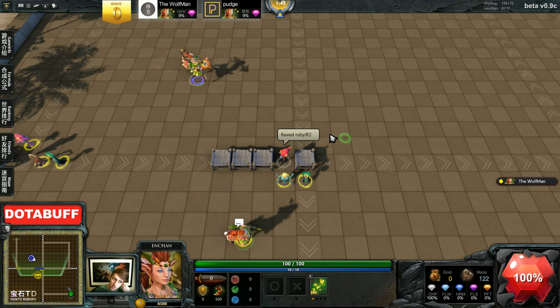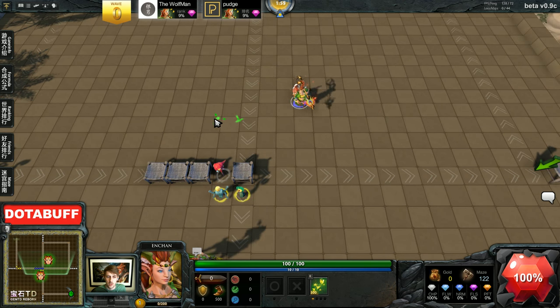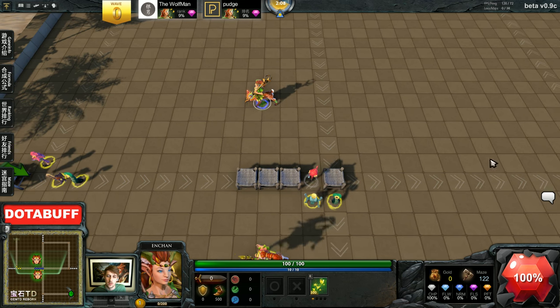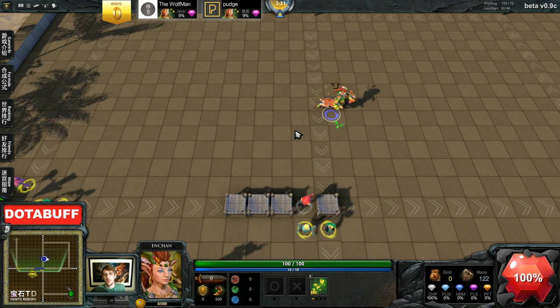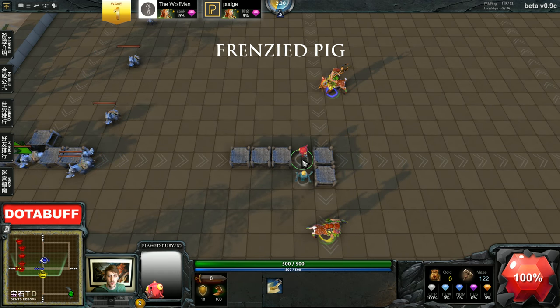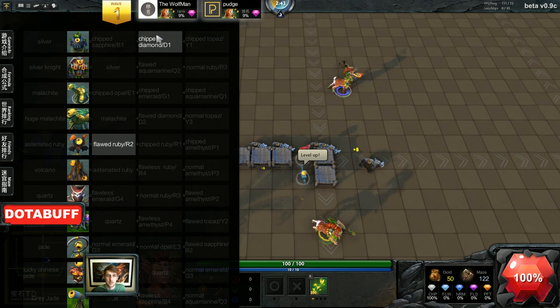So if you guys haven't played Gem TD before — the way Gem TD works is you basically put down five towers, pick which ones you want to keep, and with the ones that you keep you create a formula for another tower. The other thing is we have to make sure we get a silver this one.